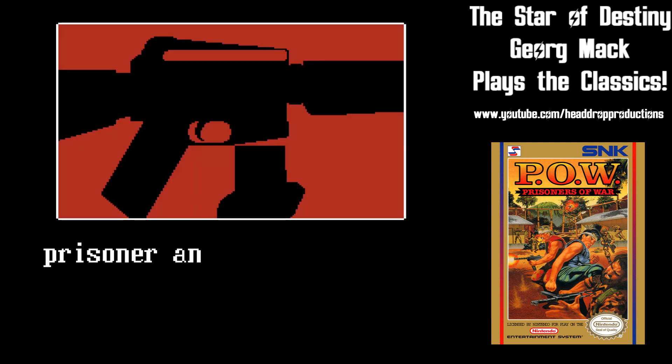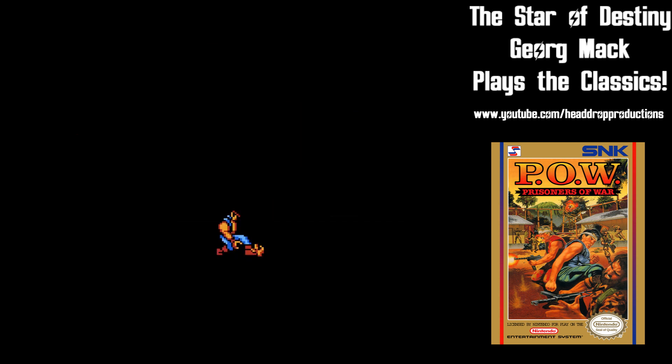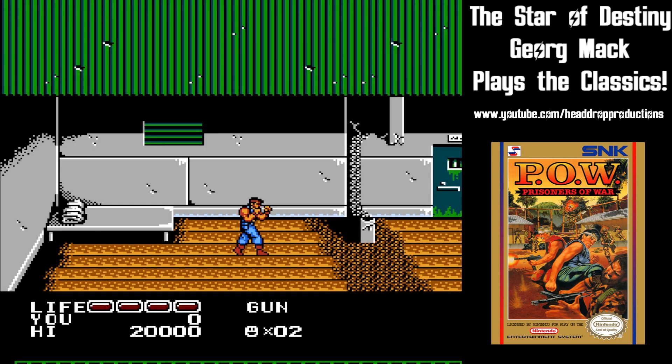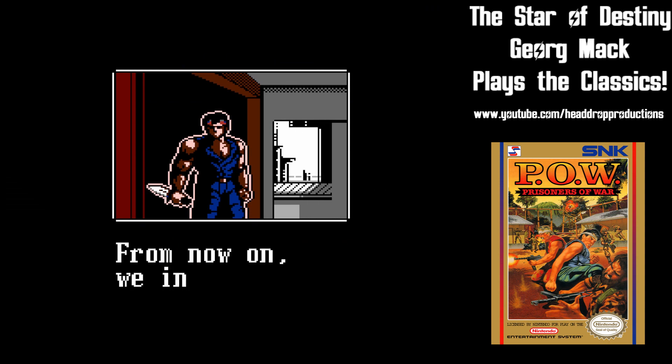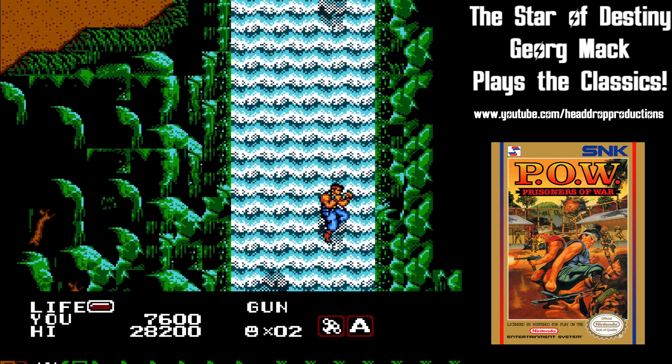You are codenamed Bart and it's up to you to infiltrate the Goon Organization looking to shut down World Trade in order to make fat cash off of smuggling. Your plan is to get captured and then destroy the entire operation from the inside. You begin by blowing up your cell at a POW camp and then start punching, kicking, and shooting through four levels of goons.